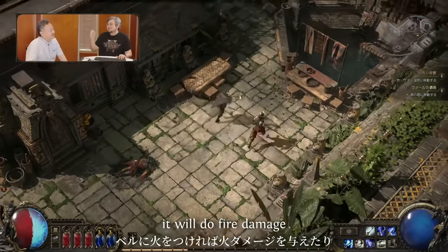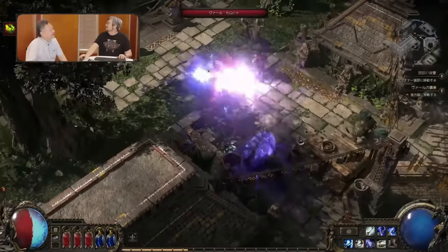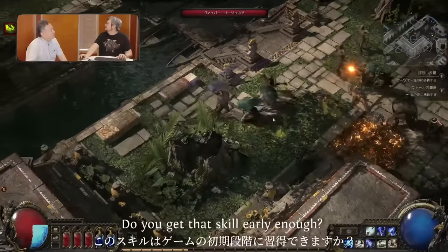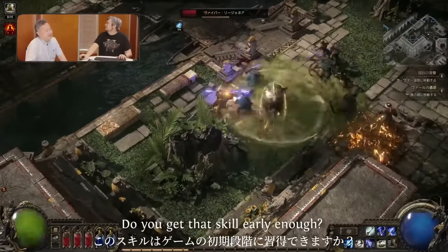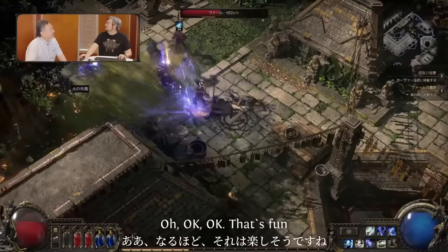You can even electrocute enemies, or add elemental effects — like if you set the bell on fire it will do fire damage. This is actually a skill available at the very beginning of the game.